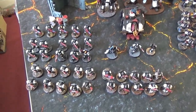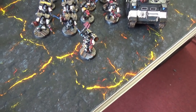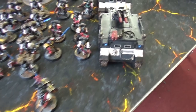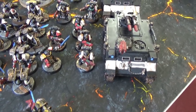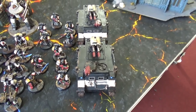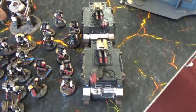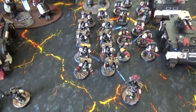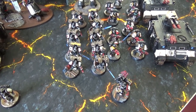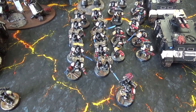Over on the right, leading the vanguard detachment, is the chaplain with a jump pack, bolt pistol and no other upgrades. He is joined by two Sternguard squads — one with a plasma setup and one with a grav weapon setup — riding in a razorback with a lascannon each. We also have a ten-man vanguard squad; all WYSIWYG.